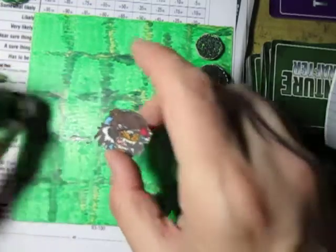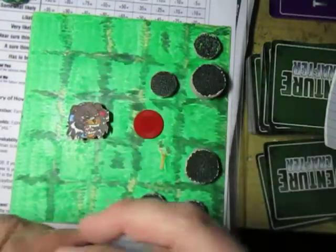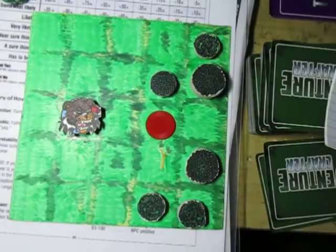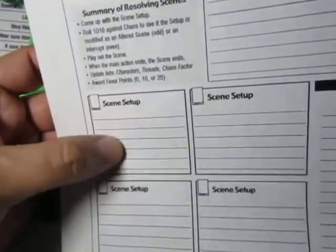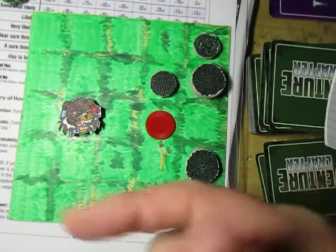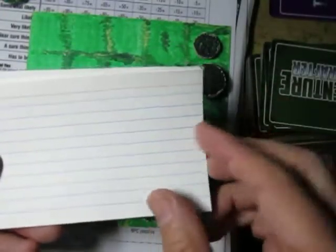I'll show you this token since it's colored. At this point I could show you the scene setup — I'll write everything down. I wrote it on the 3x5 card to save space. Scene setup: everything that's going on in the scene. I can make two scenes on one card.